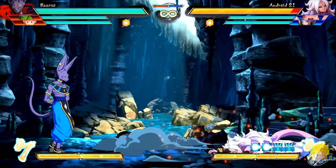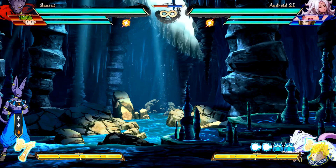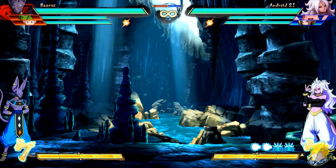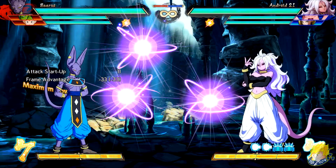Beerus' crouching medium attack has increased range — it can go full screen now. Standing unique attack can be done two times in one combo. His crouching unique attack — he can heavy attack or unique attack on whiff. Spheres of Destruction attack comes out faster.